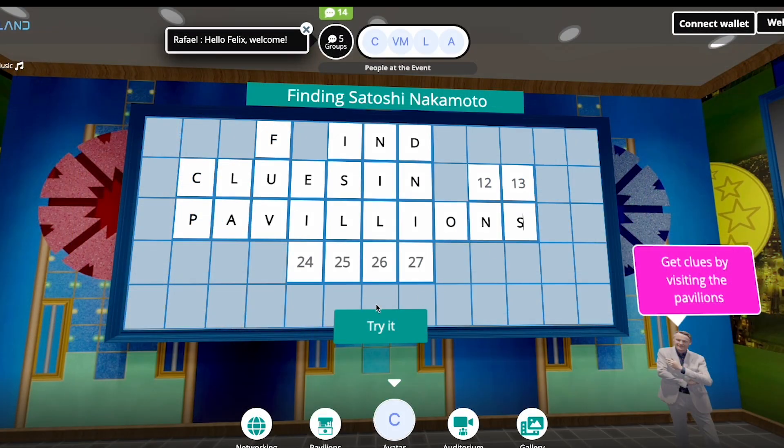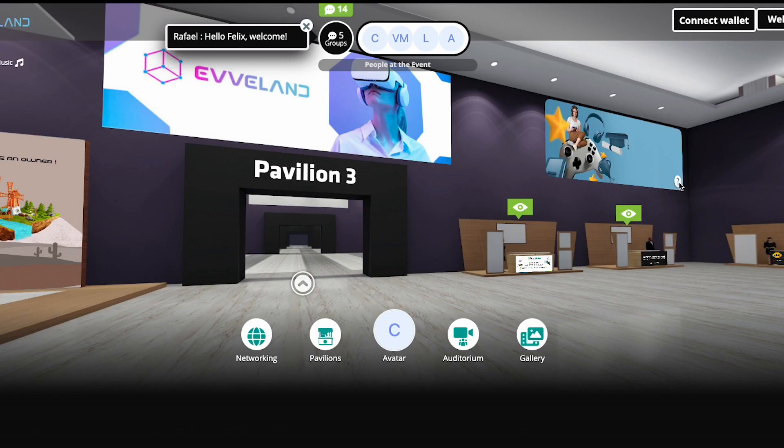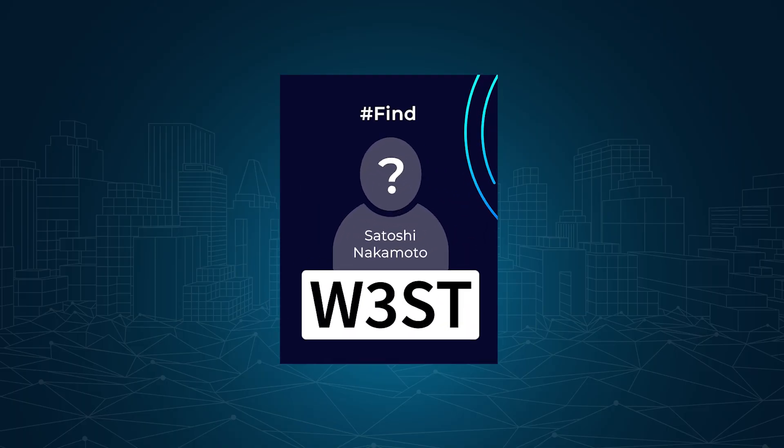Once the sentence is completed, click and try it and see if you are the winner. You will get a thousand EVE prize tokens. Find the clues, crack the code and win big with the Finding Satoshi Nakamoto Game. Don't miss out.